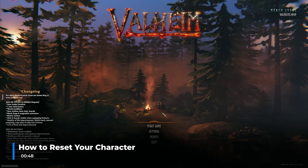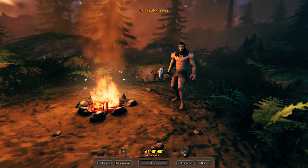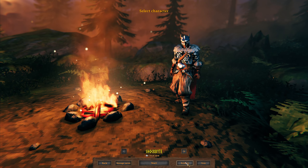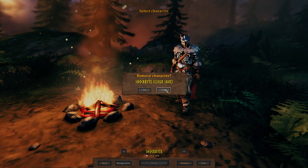First step is to fire up Valheim. On the main menu, select start game. When the character selection screen pops up, select the character you wish to delete. At the bottom center menu, you'll see a few different options, one of them that says remove. Click on remove, and click yes when the character remove popup comes up.